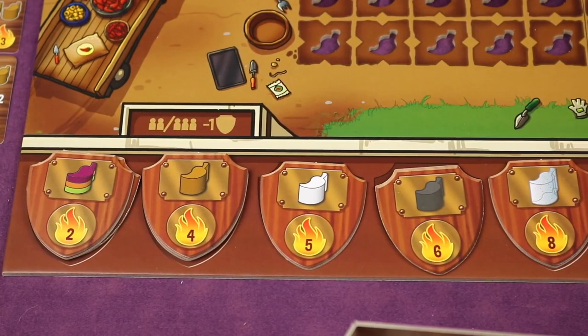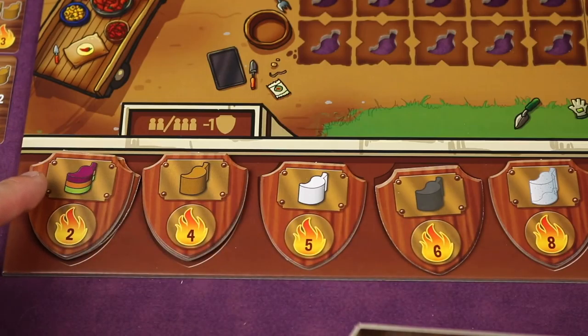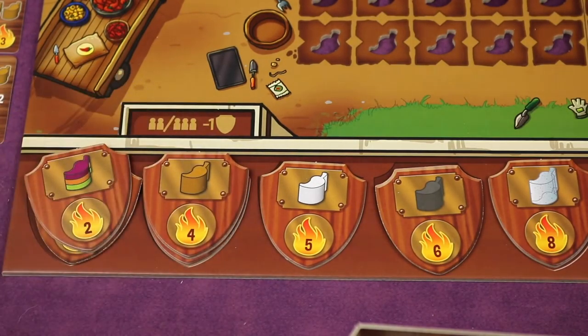When you plant a high-value pepper — such as the ghost pepper, the black, white, brown, purple, orange, or green — you get to take a plaque. Typically the plaque on top is worth more points, and those points go behind your shield for the end of the game.